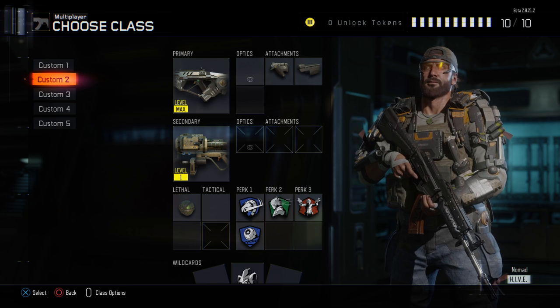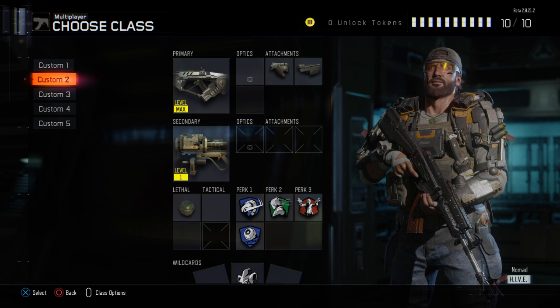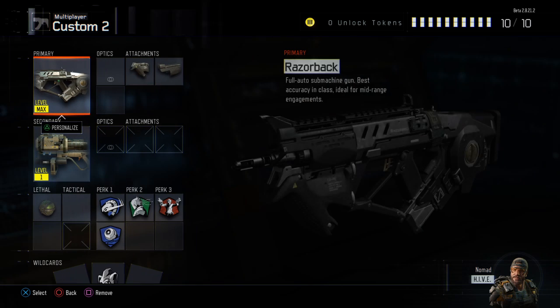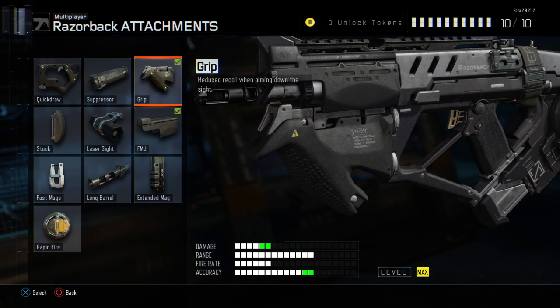Now I'm gonna show you this gun. In Advanced Warfare and in Ghosts I didn't really show a lot of class setups, but with Black Ops 3 coming, definitely come to this channel — I'm gonna show you guys the best setups for the guns and explain why I use what I use. Let's start off with my gun: the Razorback. This gun puts in work, it's a beast.